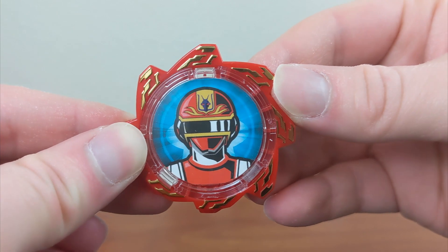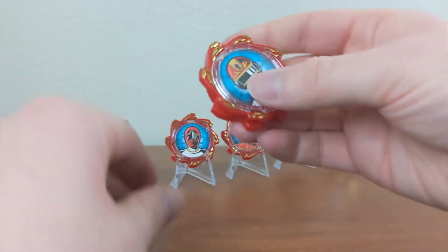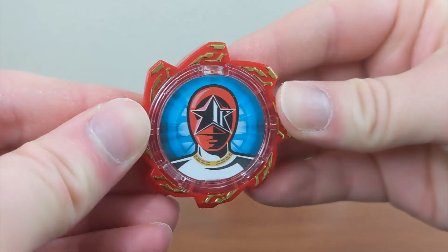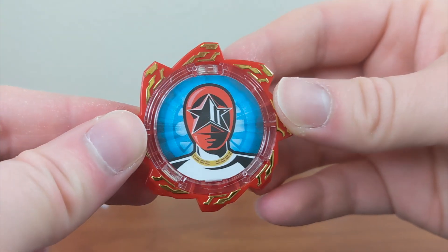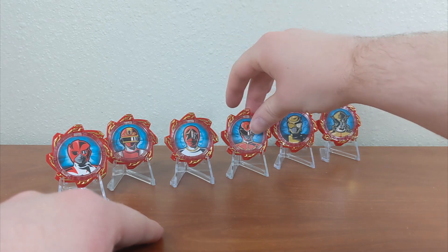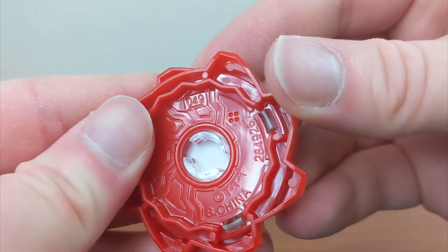We have Changeman here with Change Dragon, which is pretty cool. I do still just absolutely love the artwork on these. It's always been very pretty. Gear number 15. Next up, we have O-Ranger with O-Red right there. Another Tommy gear, because we actually got all of Tommy's forms from Power Rangers as gears, except for like Zeo Black, which is kind of funny. And this is gear number 26.